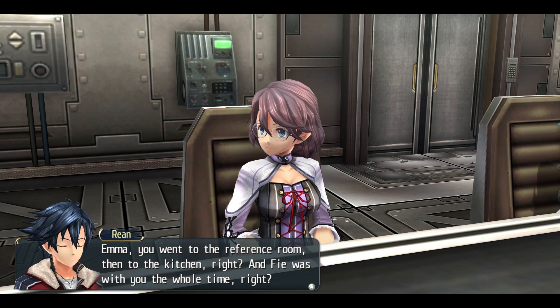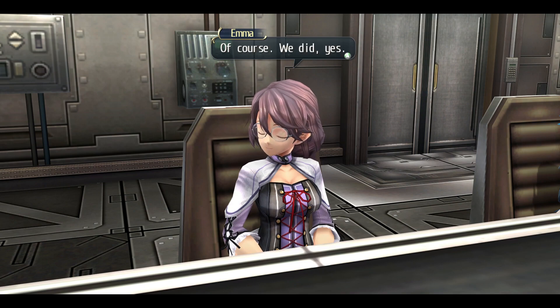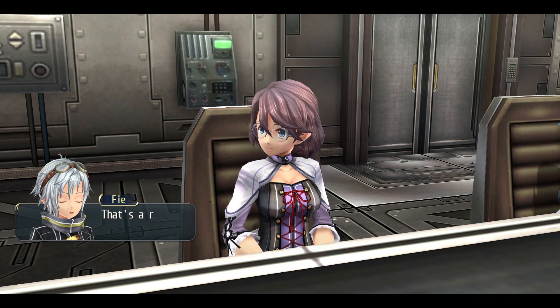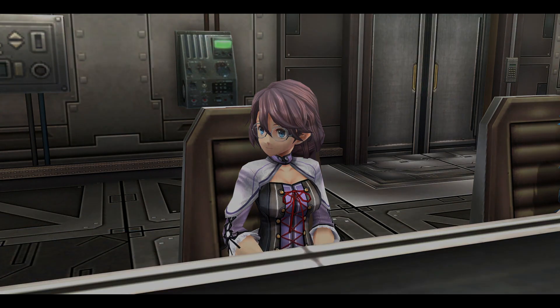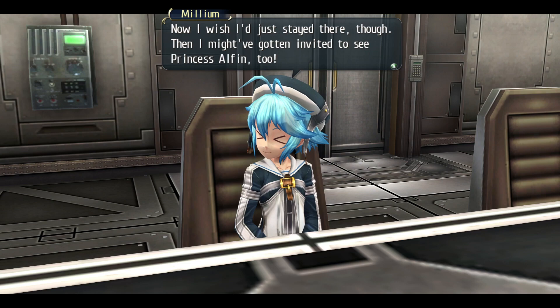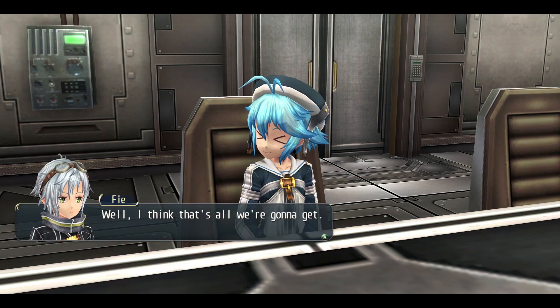Emma, you went to the reference room then to the kitchen with Fie — did you see anyone else? While we were on the way to the kitchen, we saw Jusis entering the game room. I didn't see anyone else. That's a relief — though it's not conclusive proof that Blue Blank isn't masquerading as Emma. And Millium: after talking with Alyssa, you went to the nap room — did you see anyone other than Alyssa? Nope, not at all. I wish I'd just stayed there; I might have gotten invited to see Princess Alisa too. Well, I think that's all we're going to get.